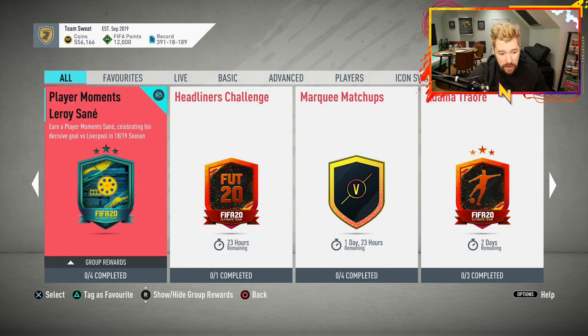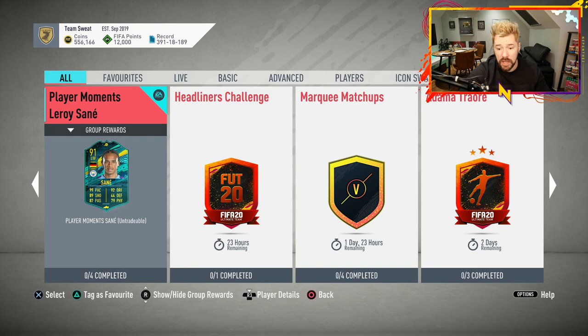Interesting though - another good thing about this Leroy Sané is that he's there forever. That changes things a little bit. Eden Hazard is now up to 1.7 million coins - he was down at like 1.3 when he first came out. The fact that Sané is there forever means you can work on him from untradeable rewards from rivals over the course of a few weeks rather than just smashing in now. But in terms of wingers, Eden Hazard's in-form card is 350K as a tradable option.